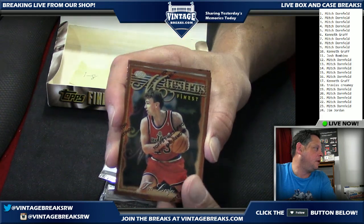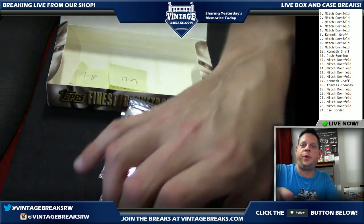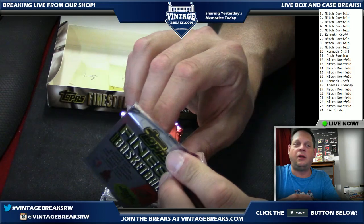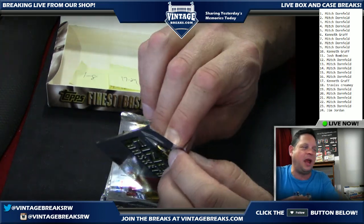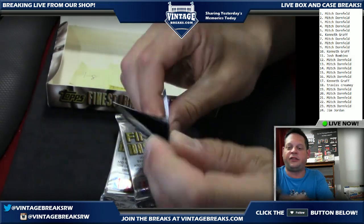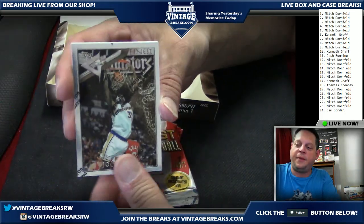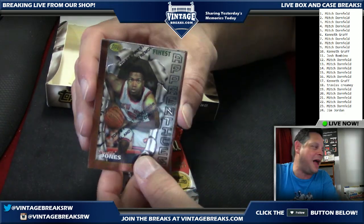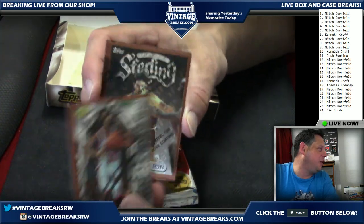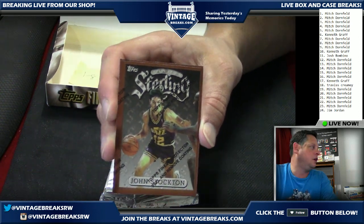The rare Jason Kidd Gold Finest — very cool! Pack seventeen going out to Kenneth. I forgot about the gold parallels as well — this is really cool. Travis, you're coming up next. Pack eighteen coming up for Travis — oh, I feel like there's a Kobe too. Going out to Travis — I know he'll appreciate it. Kobe fresh from the pack! All right, Kenny Kittles — so much promise in the Northeast, in New Jersey.